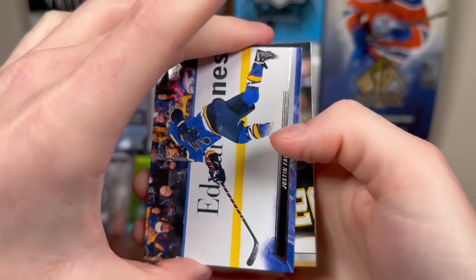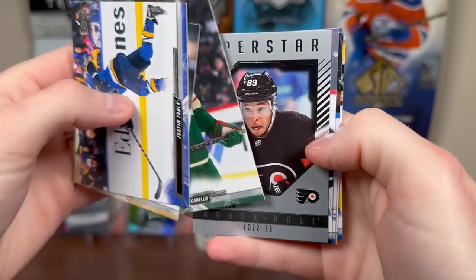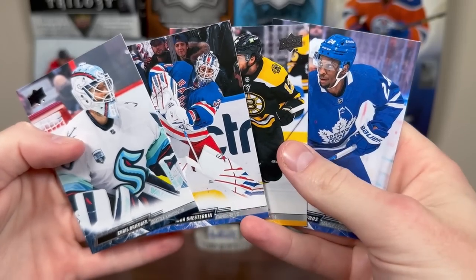Just recently opened a box of this, hopefully get Mattias Beniers. We got Honor Roll in here, Cam Atkinson, Superstar Honor Roll, and more base.